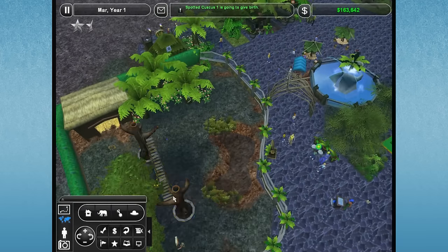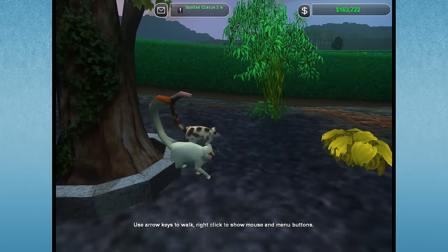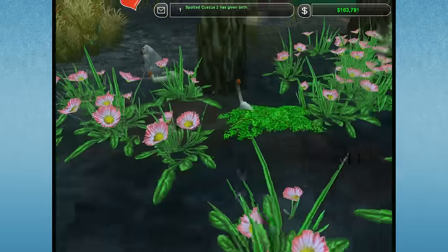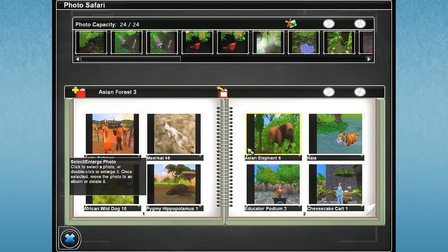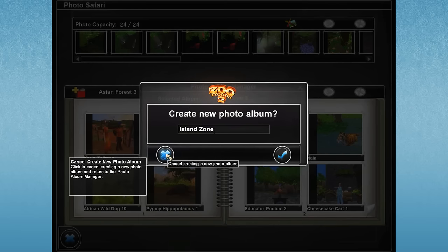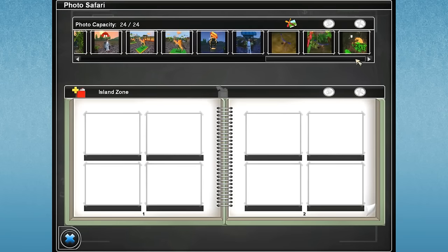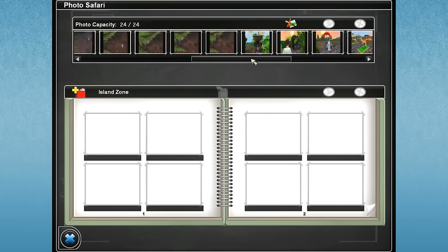They're giving birth! So remember, normally the spotted couscous is a marsupial, so when it gives birth after a brief 13-day gestation — oh, did it just give birth? Where's the baby? There we go, look at him, he's already diving in! Oh my gosh, I don't even have any room for pictures, so I need to add a new album really quickly — Island Zone. These are a lot of pictures from the Asian Zoo and some from the Dino Zoo.